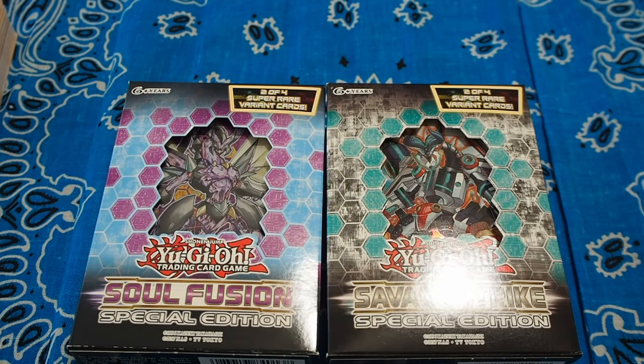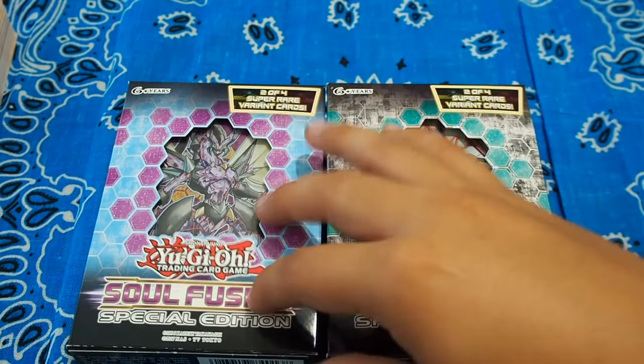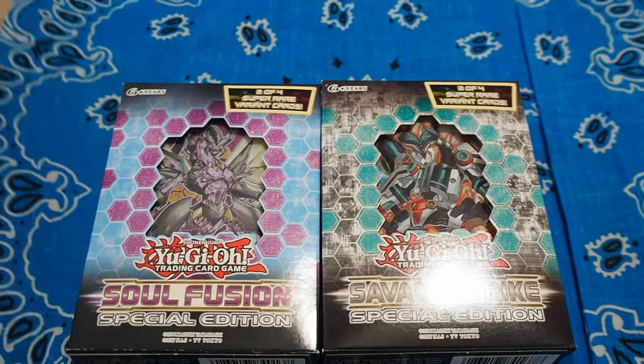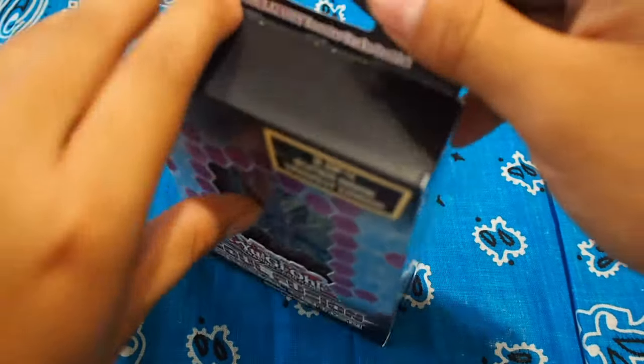Hey everybody, this is Screw Nails and today I'm gonna be opening up a Soul Fusion and Savage Strike special edition box. What I'm looking for in this one is some Thunder Dragons and also the Extravagance. Hopefully we get lucky, but if not we're still gonna have some pretty good pulls. So let's just get right into this one.